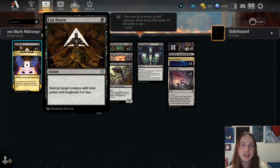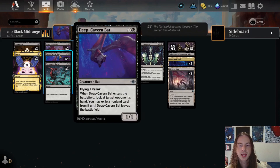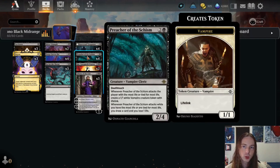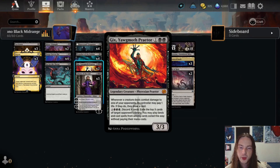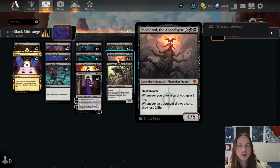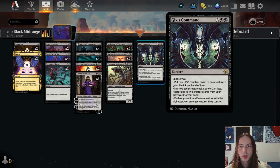It's your Bubby Z back at it again, and today we'll be playing a little MTG Arena. I've cooked up a really devious little mono black mid-range deck. Let's go ahead and look over the list. We have three copies of Cut Down, three copies of Duress, two Bitter Triumph, four Deep Cavern Bat, three copies of Go for the Throat, four Graveyard Trespasser, four Preacher of the Schism, two copies of Gix Yawgmoth Praetor, three Liliana of the Veil, two Archfiend of the Dross, two copies of Sheoldred the Apocalypse, three Phyrexian Obliterator, and one Gix's Command.